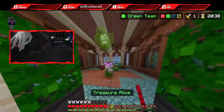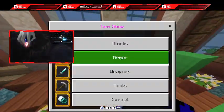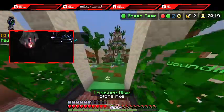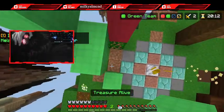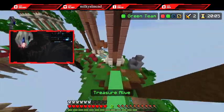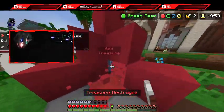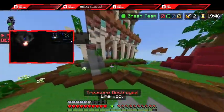Bro, what are you doing? Dude, is he dumb? He was sneaking to make sure he didn't fall off the bridge. I'm not even sure if that's a he. I don't even think 90% of Minecraft players will sneak to make sure they're not going to fall. I'm gonna go over to the red base and take care of some business. I'm literally doing all the work — I'm the only teammate that has destroyed the treasure in this game.